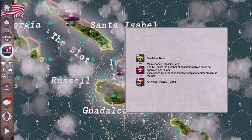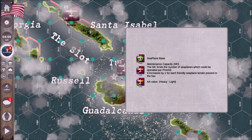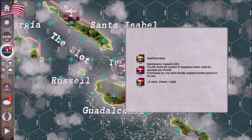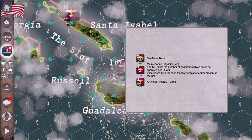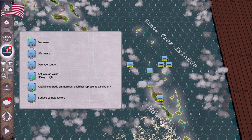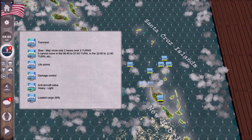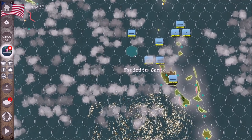If you right-click on something, it'll give you a breakdown of what you're looking at — all the different values — which is really great because it keeps you from having to go back into the rulebook all the time to remember what the numbers mean. And that goes for pretty much everything. If you right-click on a ship, it gives the type and all the counter breakdowns right there in game.